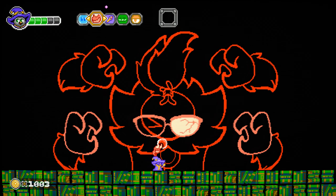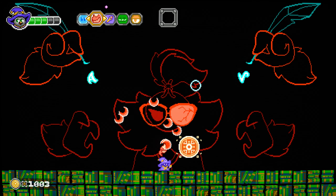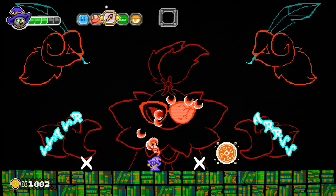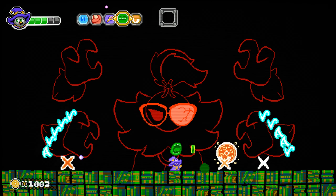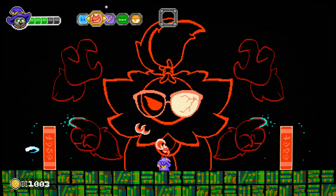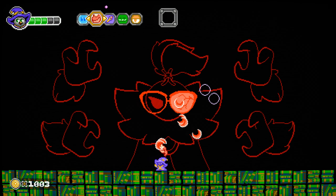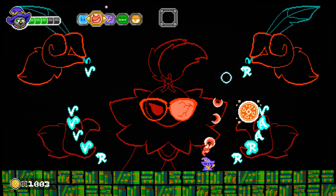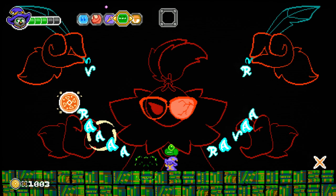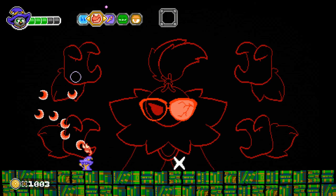We haven't really gotten any lore since the beginning of the video, so I have no idea who this guy is. Which is fine. Oh, we can destroy the spikes — good to know. That definitely would increase the challenge if you couldn't destroy the spikes, but that's just another thing to blow up. It's just easier to jump over him since switching to different elements takes so long.